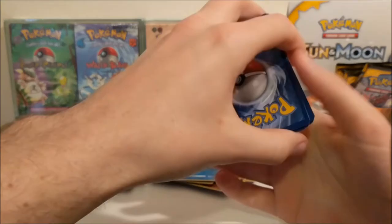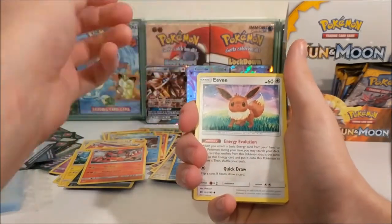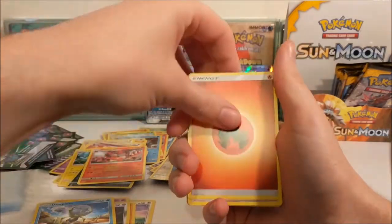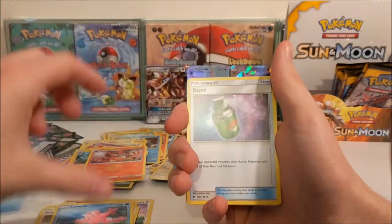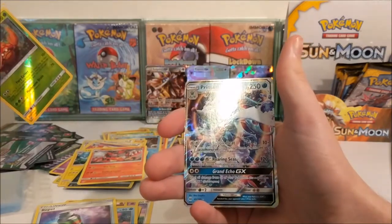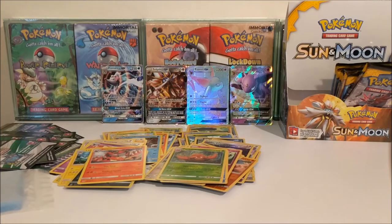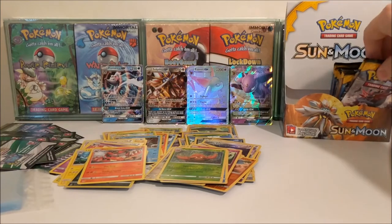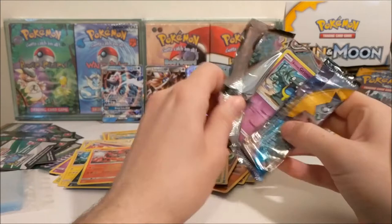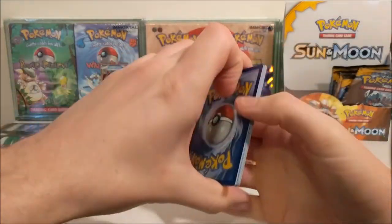I kind of want a Tauros - yeah I think I do - but it's gonna be a Rainbow Rare Tauros I think, which is the one I want. So we've got an Eevee, Crabrawler, Mimikyuu, Alolan Diglett, Dewpider, Fire Energy, Professor Kukui, Corsola, Repel, Parasect which is a Rare Reverse and... oh! A Primarina GX! That's not bad. It's not my favourite from this set but I'll take it nonetheless. I'll probably try and trade it to be honest, I don't think it's going to be a set I'm going to try and complete.